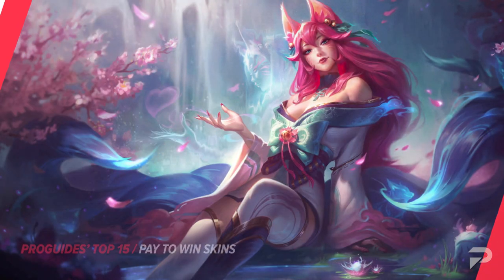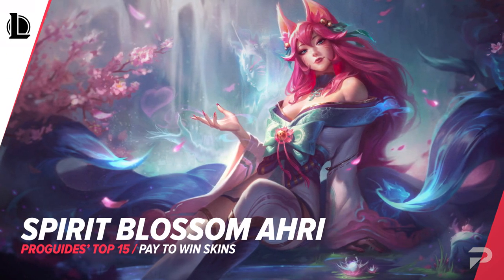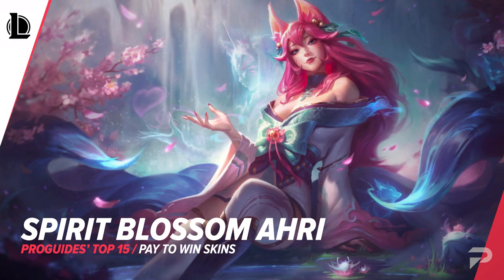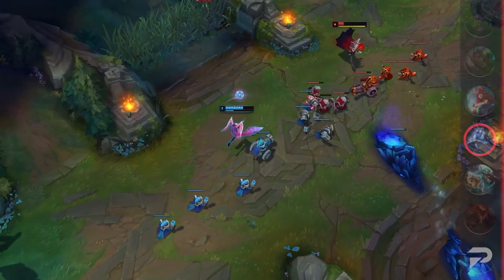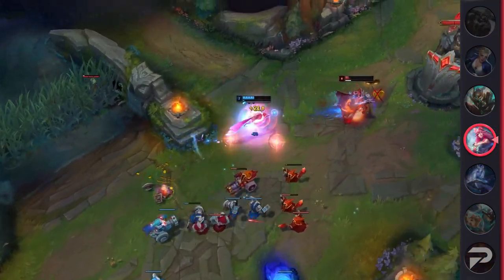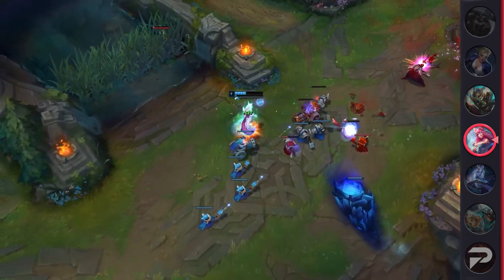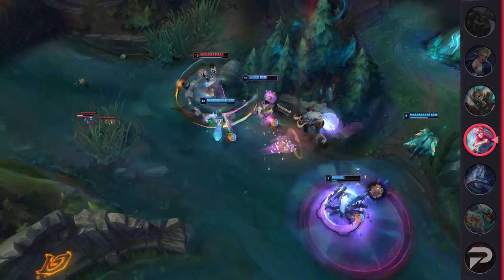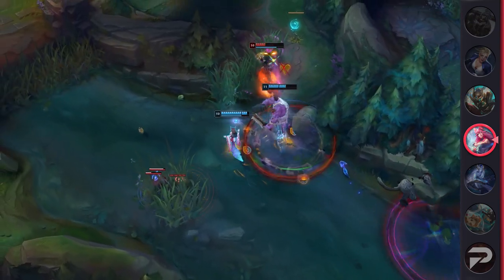Pulling us back into the video, we've got Spirit Blossom Ahri. Similar to Cosmic Lux, this skin feels extremely fluid with all her abilities and basic attacks. Besides its quality of life changes, it also offers misleading abilities. This is especially true with Ahri's charm — you can often hide its animation simply by using her basic attack or moving forward, thanks to how her model moves. The fluidity as well as the hidden charm are the best reasons to pick up the skin.